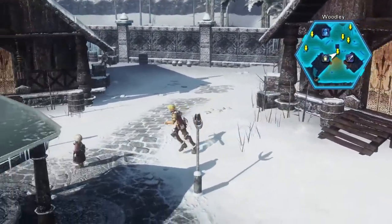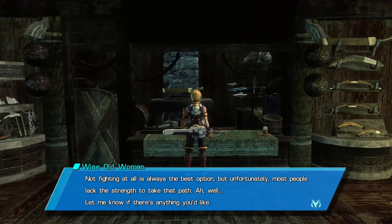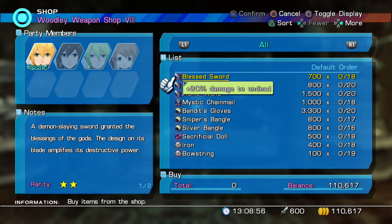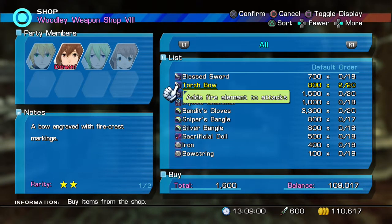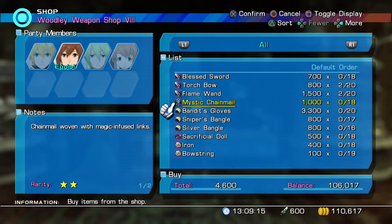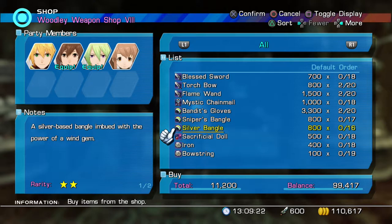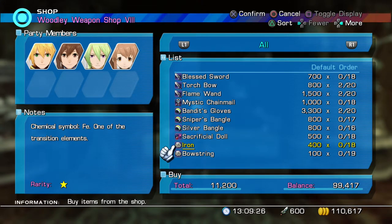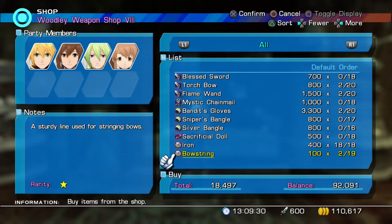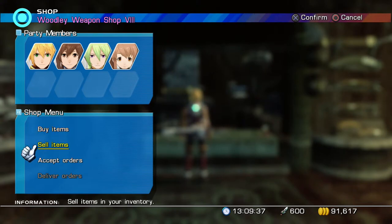Next shop is the weapon shop. As usual, I do recommend purchasing at least two of each weapon you don't have. The torch bow will be one — it could actually be useful to equip since a lot of the enemies around this region are weak to fire, even though it's not going to be as powerful as Raimi's current weapon. A couple of flame wands as well. And bandit gloves — you'll want to get at least one of these since we can use this for pickpocketing. Iron is probably something we're going to want to stock up on, and a couple of bow strings as well. Once more we're going to accept the orders here.